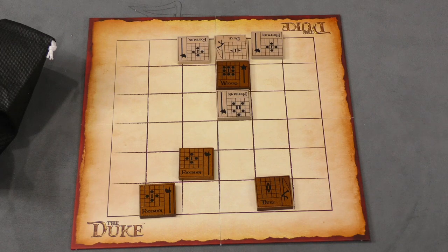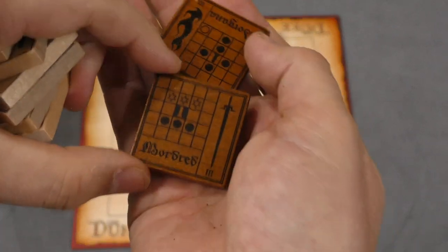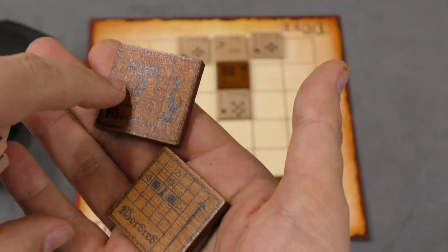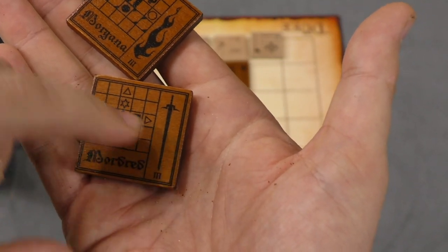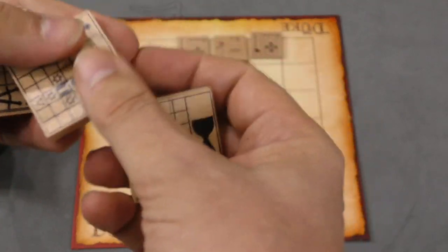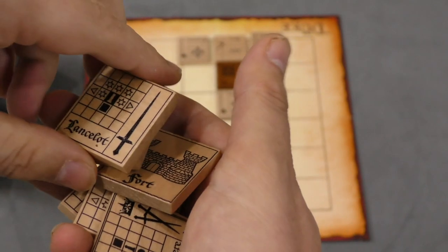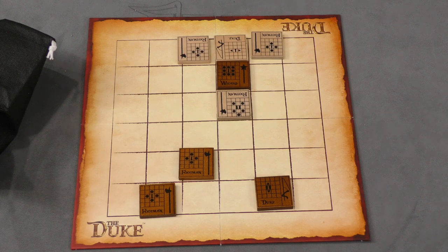The game also comes with a set of tiles that you can use to play a different scenario where the bad guys will get Mordred and Morgana. You can see they have some pretty powerful moves. Morgana has this fear that she's able to put in the pieces. Mordred here can slide and jump over pieces — so slide as far as you want — really powerful attacks. While the good guy will get Percival, Arthur, Guinevere, a fort, Merlin, and Lancelot. These will replace different pieces and such.